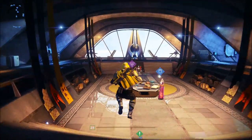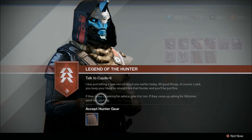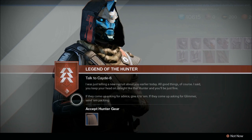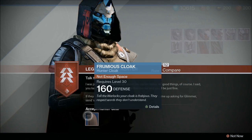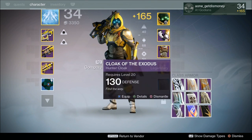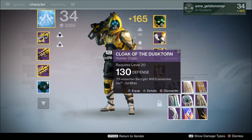So what we're going to do in this video, I'm going to show y'all some of the new kiosks where you can store your shaders, your emblems, your ships, and your vehicles, and I'm also going to show what some of those new ships look like a little bit later in the video. But first, we're going to start off with the Vanguard Class Mentors. I already showed the Crucible Quartermaster and the Crucible Handler, and there wasn't anything new with those two vendors, so that's why we're starting with the Class Mentor.